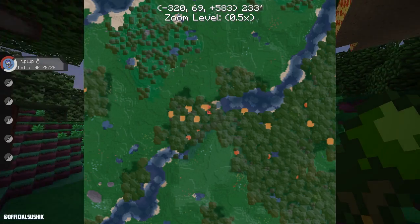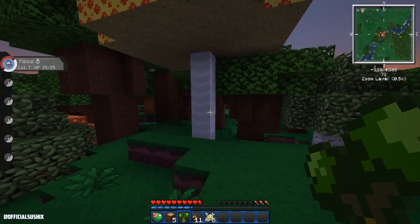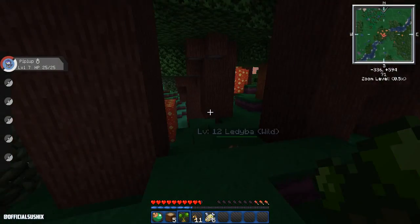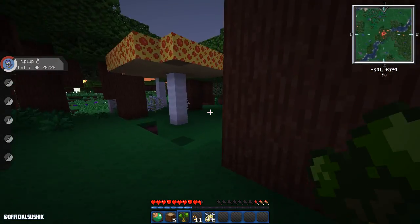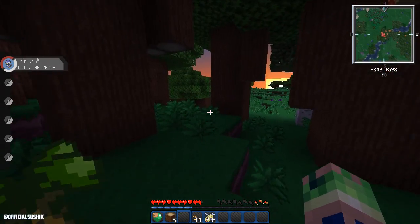I think this area right here, between these two rivers, is actually a really nice place. If you look on the map, there's just this bit of land between two rivers. I like it. Alright, so we're going to start off here — this is where we're going to start building a house. We got a Black Apricorn, which is great for the Ultra Balls. Now I just want to find more Pokemon to train.